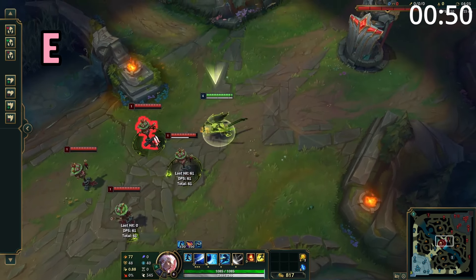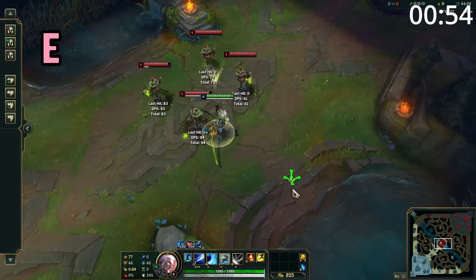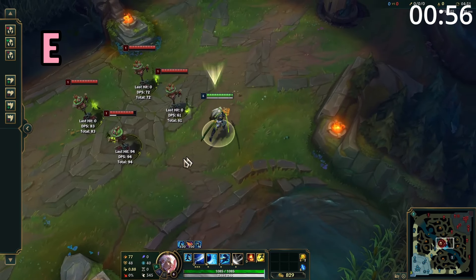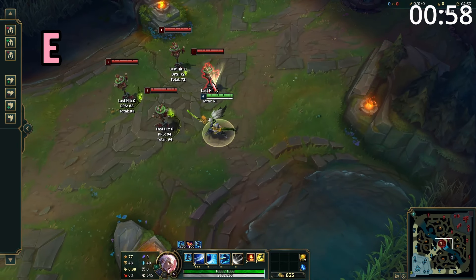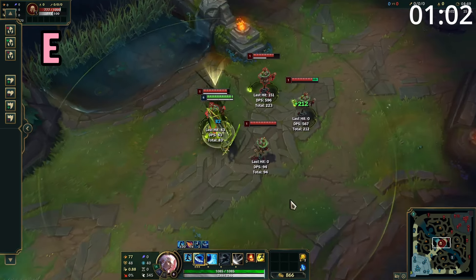Yasuo's E is a point and click ability which can be used on an enemy champion to dash to them and deal damage. This ability has a very low cooldown, but each enemy he uses it on gets its own unique cooldown. In addition, Q can be cast while dashing and instead it makes it hit in a circle around him.